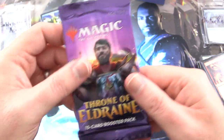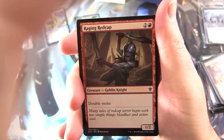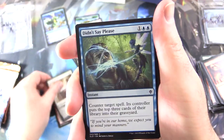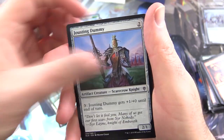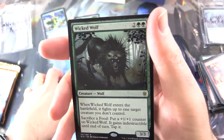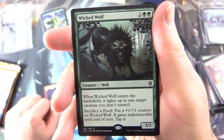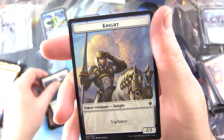Throne of Eldraine — what is it going to be? Questing Beast or The Great Henge? That has gone up in price dramatically — it's over 50 bucks now. Raging Redcap Creature Goblin Knight, Loathsome Chimera, Rimrock Knight, Tempting Witch, Sporecap Spider, Wicked Guardian, Blow Your House Down, Fierce Witchstalker, Jousting Dummy, Rankle the Prankster, Faerie Vandal, Joust. And what's it going to be? Wicked Wolf. Creature Wolf, 3/3 for 4. When it enters the battlefield, it fights up to one target creature you don't control. And if you sacrifice food, put a plus one, plus one counter on Wicked Wolf. It gains Indestructible until end of turn.